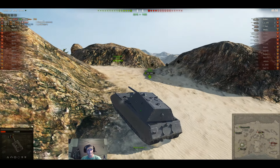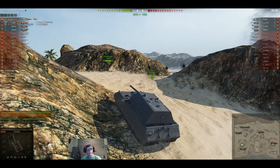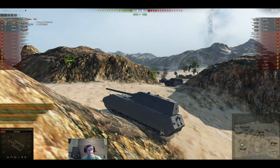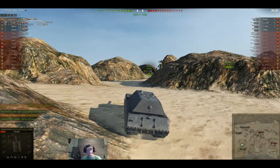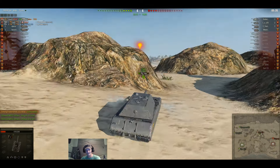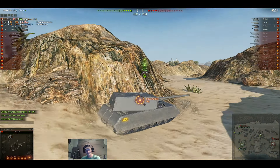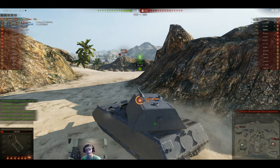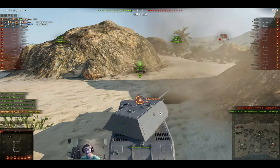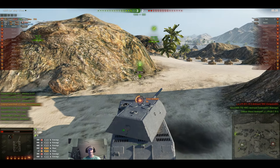This dude just starts ragging on him, like 'how did you miss, he was right in the open, holy moly,' blah blah blah. I said I'm pretty sure they have arty at A9. And here, the Maus takes out another tank — takes the Bat-Chat out. So he's got that kill and he did a lot of damage as you'll see in the after-action.